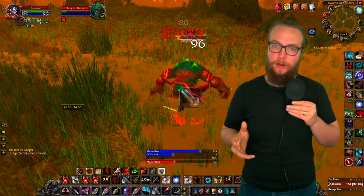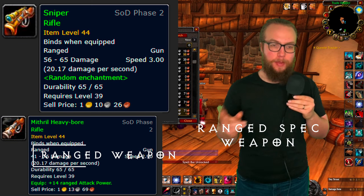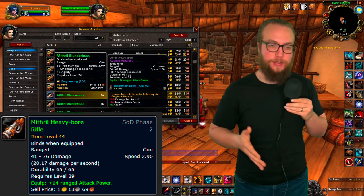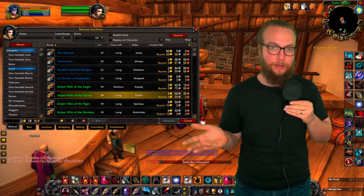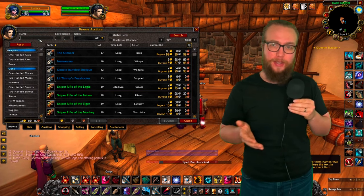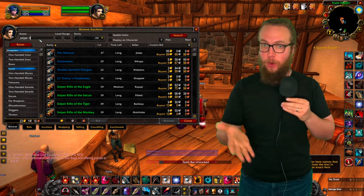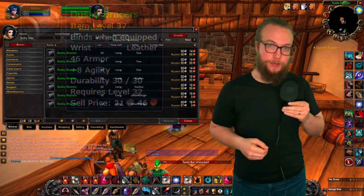For your weapon, either the Sniper Rifle of Agility or the Mithril Heavy Bore Rifle are two options. The Sniper Rifle of Agility is a pretty common world drop, so a lot of those are going to be on the auction house. If the price is really expensive right now, as time goes on and more are farmed, it should drop in price. The Mithril Heavy Bore Rifle can be made by engineers, and these should also be available on the auction house if you want to check there as well.